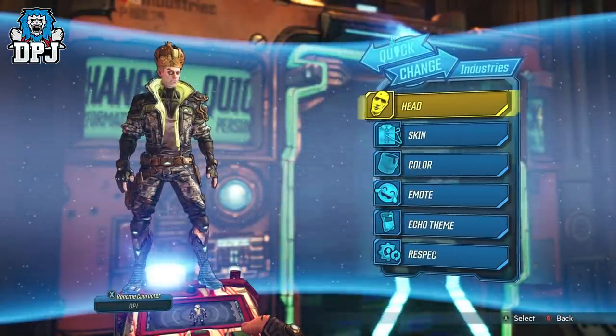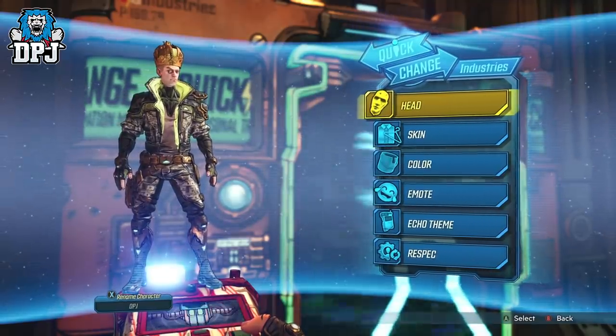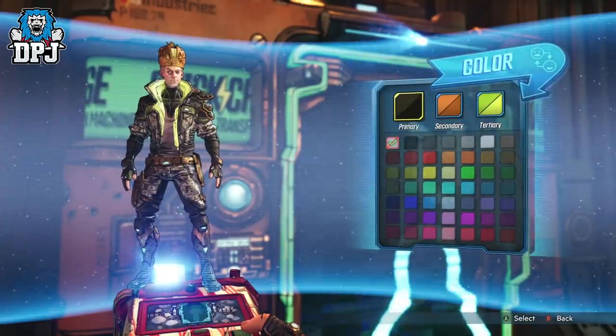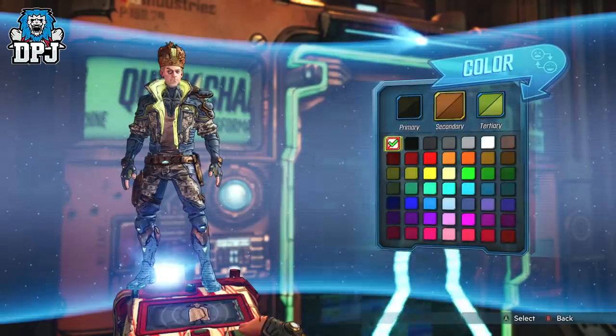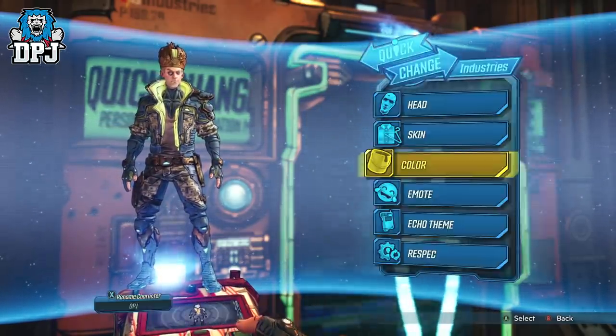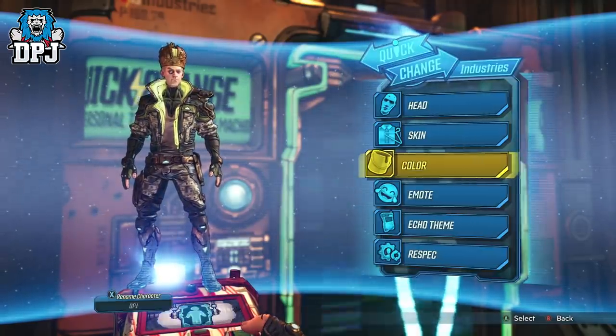These skins, showcased here by Zane, are unlocked via a crew challenge called the Mayor's Killer Look. You unlock this upon first meeting the Mayor, but I suggest waiting until you've completed the DLC campaign before chasing them, as certain unlocks require you to reach end game areas of the DLC.